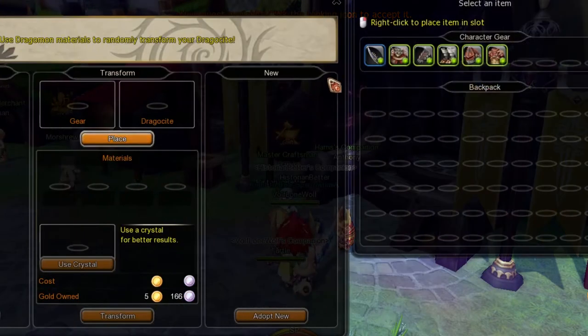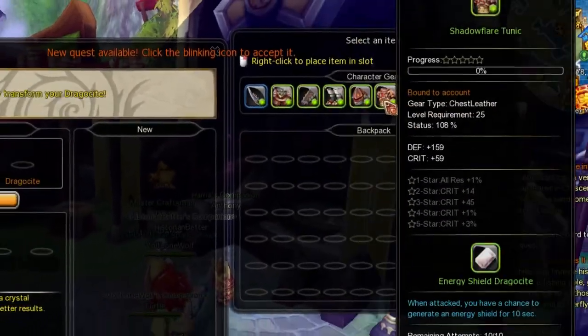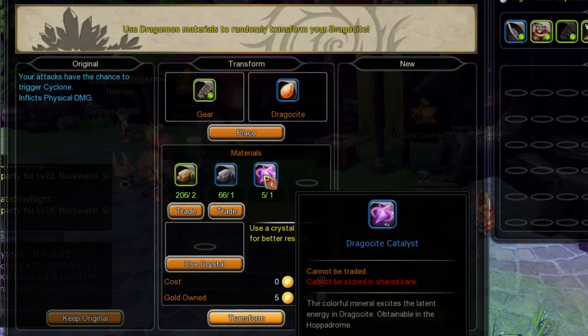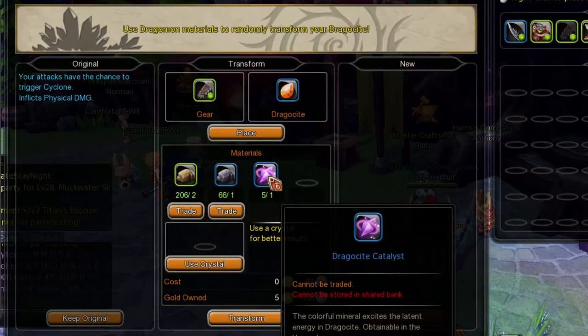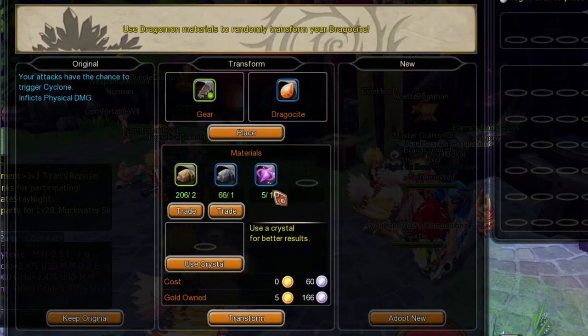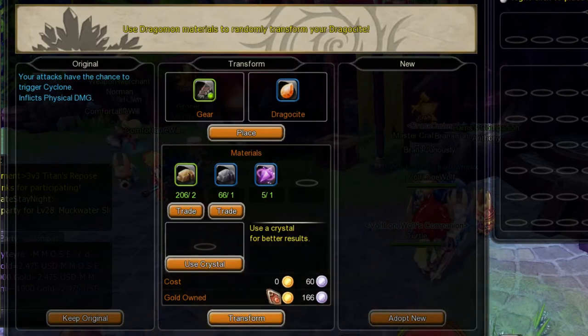Another unique thing you can do with Dragosite is you can actually give it stats. To do this, go to place, then click any gear that has Dragosite on it. Let's look for one that doesn't have any stats at all. Right-click it and it shows what it does and what you need to actually put stats on it. This is always required for each Dragosite. It gives you all the materials you need — you can get these from the Halfalon dungeons where you trade in tickets to fight different creatures, and those creatures drop random things. These drop very often there. You can also use a crystal, though it's not required — it just gives you better results.